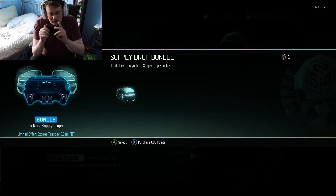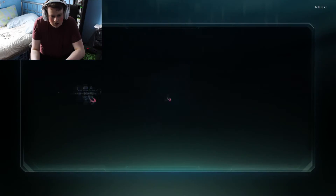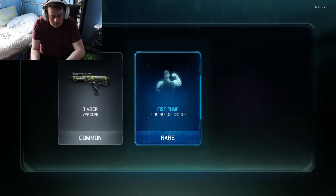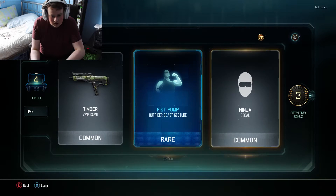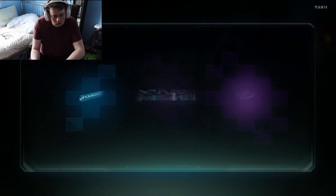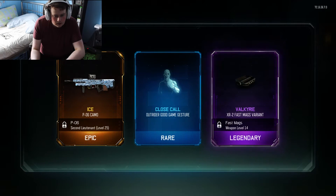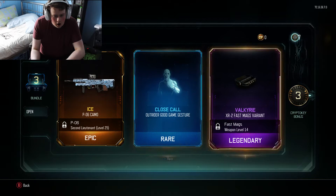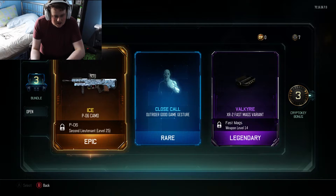Come on, please be kind to me. Please give me something I want. That's appropriate for me - the ninja VMP camo. Not fussed about that. That's quite fun, but that ice camo for the P06 looks awesome.